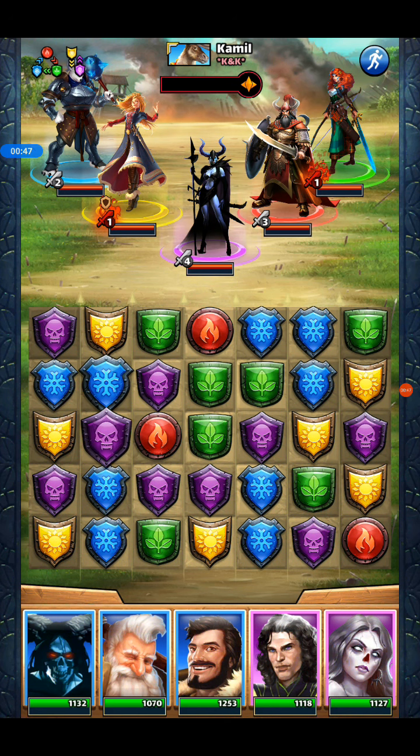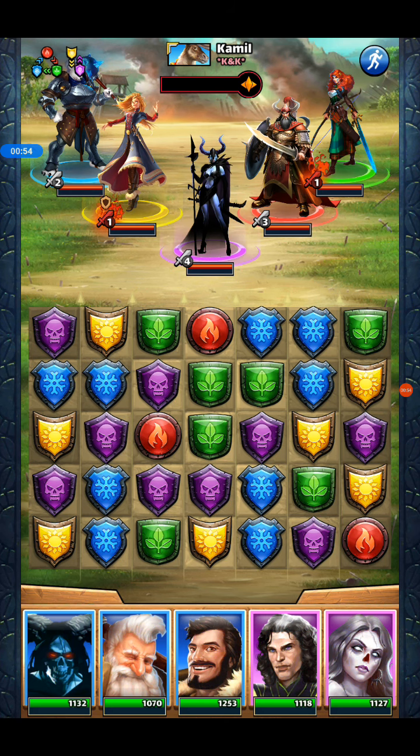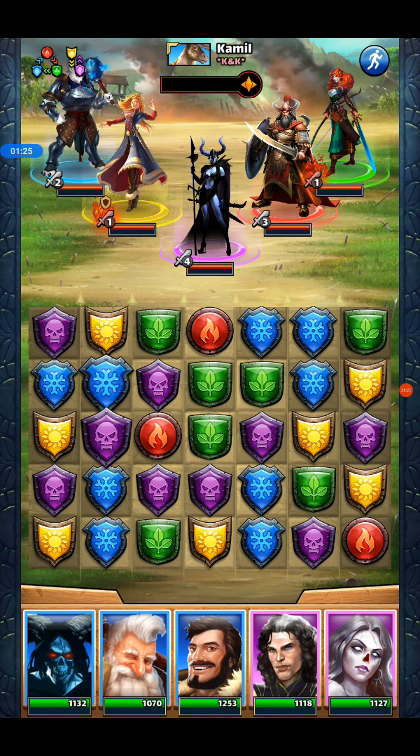Well, that's an interesting starting board — lots going on there. I could put blues into Sif and set myself up for two purple matches, but two purple matches isn't that exciting. If I do the horizontal greens, that's going to cascade, get me a combo on the purples and a bigger combo on the blues. And it's going to drop the blues down in the fifth column to set me up for a blue dragon. Yeah, I like that — let's go.